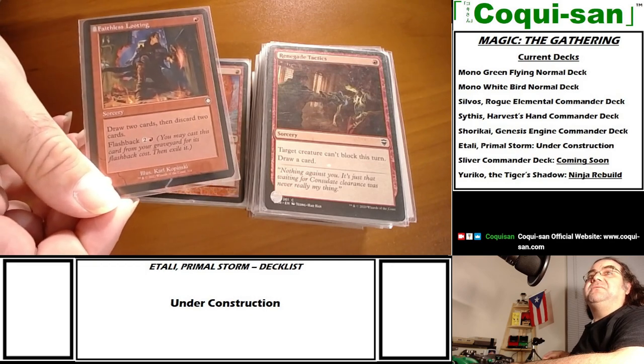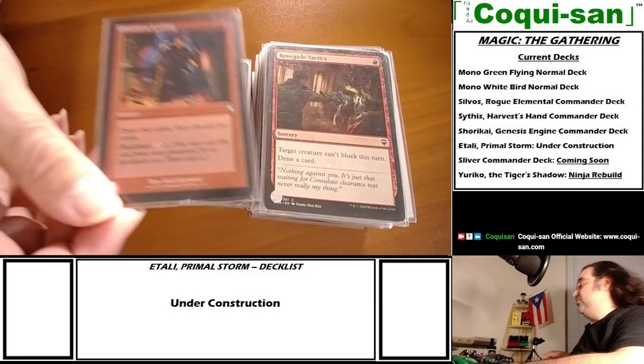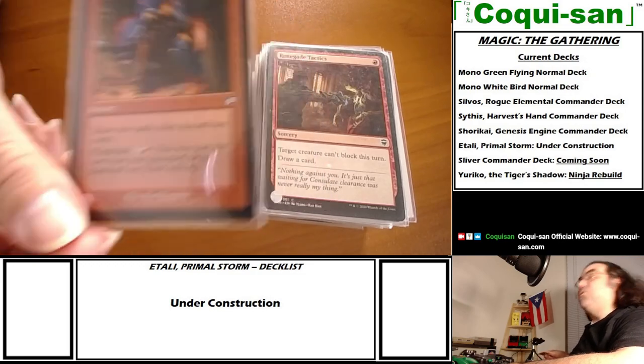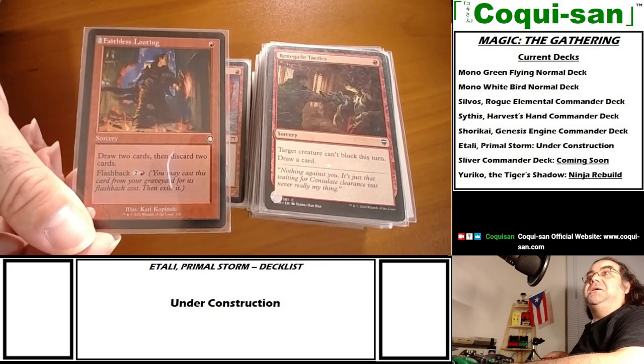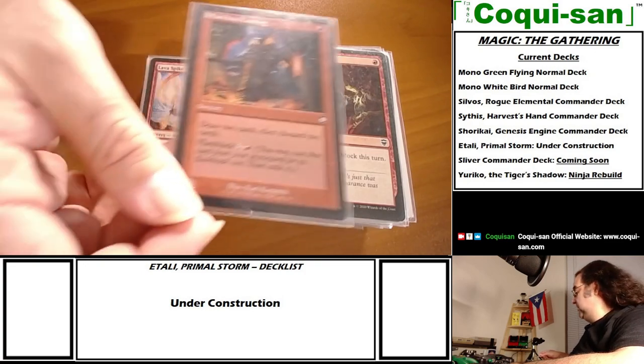Faithless Looting - draw two cards, discard two cards, with flashback for three so you can do it again. If you've got four mana to work with, spend all four and draw those four cards and cycle through the deck.